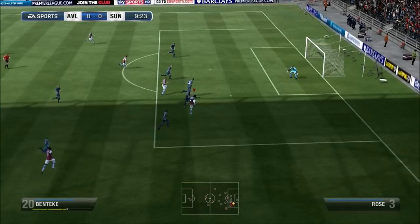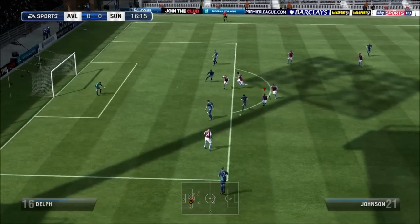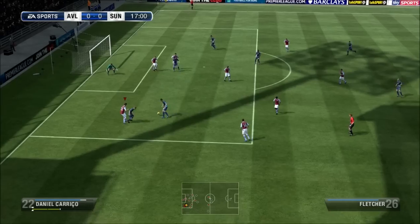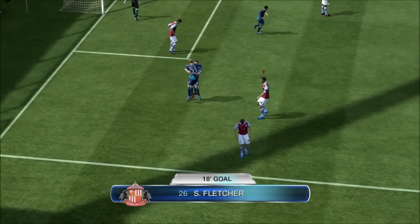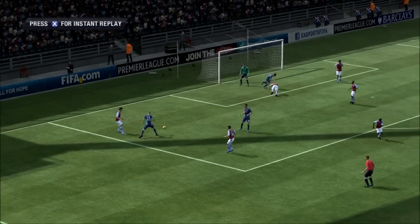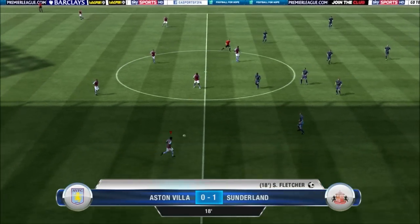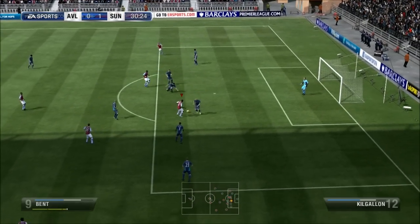Straight away Ben Teke with a chance on the half volley — Mignolet saves it. Sunderland then on the break, weaving through my defence. We tried to get clear but Daniel hits one of the Sunderland players, and somehow Fletcher gets a shot in at the near post. I was infuriated at how this went through — Given really should have done better. It does hit him but I'm not sure if that was meant to go in or if the game glitched and let it in.